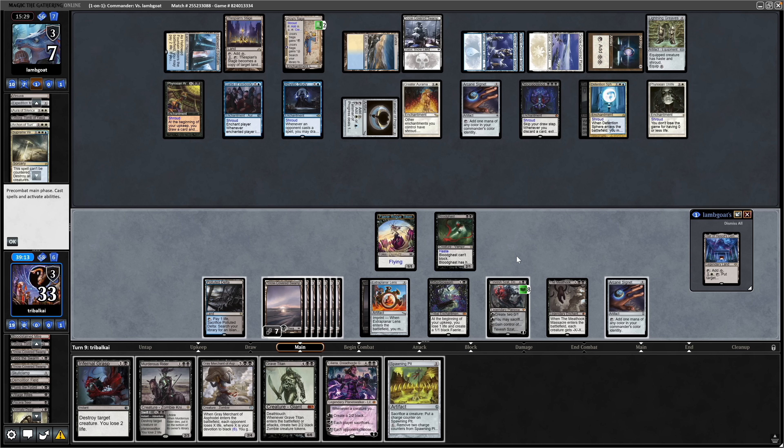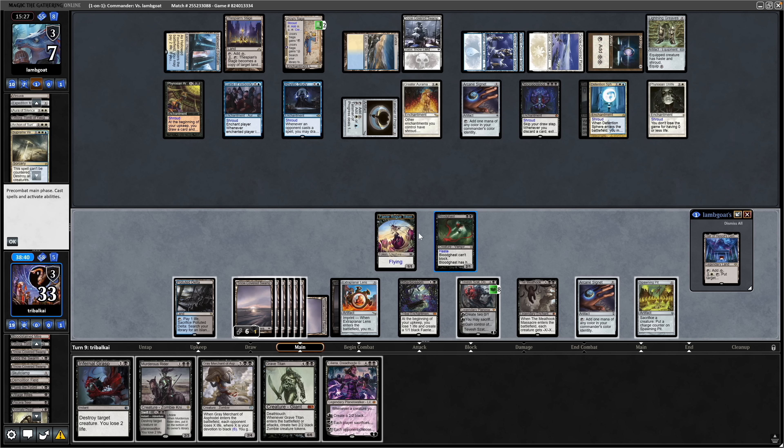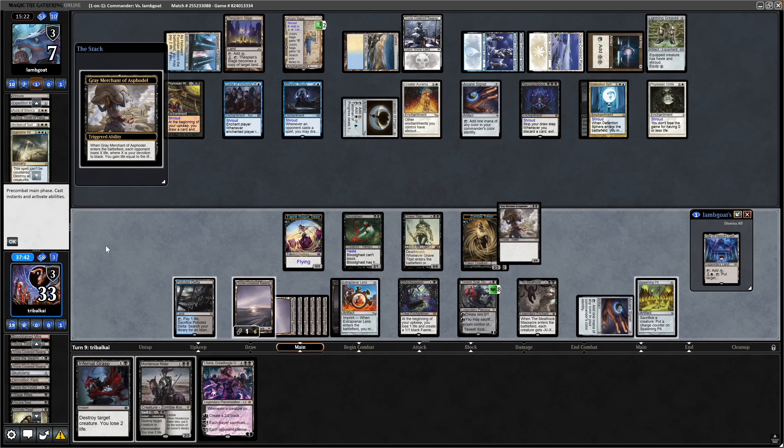Let's get down the Spawning Pit first. Notably, Bloodghast does have Haste here, which is noteworthy because our opponent has less than 10 life. Let's go for the Grave Titan as well — it is damage that we're going to have to be dealing to our opponent. I'd rather just get down the Grey Merchant of Asphodel, drain my opponent, and then start dealing damage with the Bloodghast this turn. The Asphodel comes down and our opponent goes down to minus 3. So now we have to deal 10 damage to give them 10 Infect counters. We'll start that off with the Bloodghast.